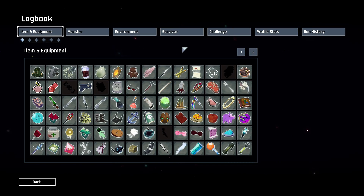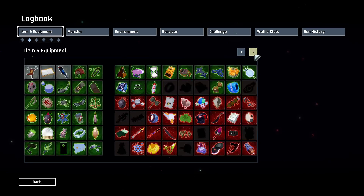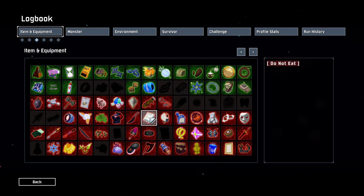This is going to be difficult. I did try this once off camera — I got all of the white items, all of the green items, and about a fourth of the way through the legendary items.